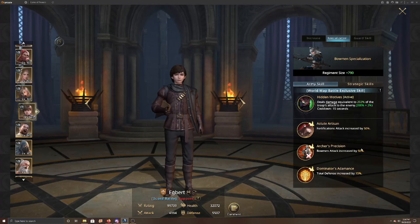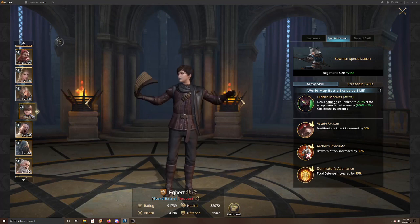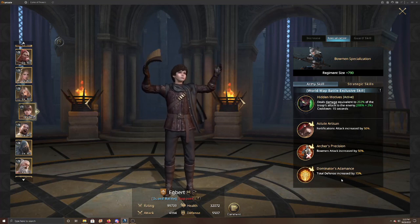Once Egbert becomes awakened and you get that extra 1.6% plus any hidden ability, he'll be over 100% bowman attack, making him a permanent fixture in your lineup. Another advantage of this build: once you find the commanders you want, you keep them — you never have to swap them out for different formations because you only have one formation.